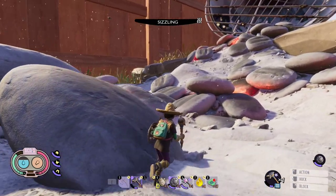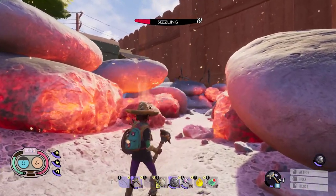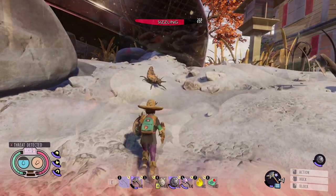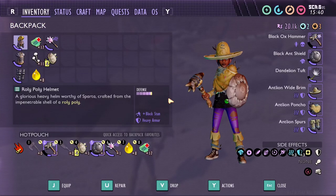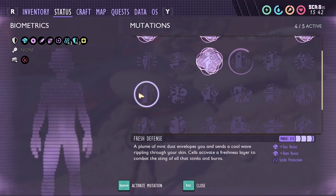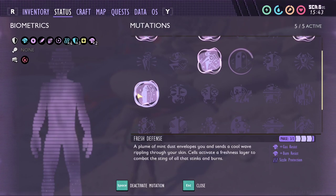As you can see, the sizzle effect goes up a little bit slower, but still not enough to feel safe. Add to that the Fresh Defense mutation level 3, and hell will look a little bit more like heaven.